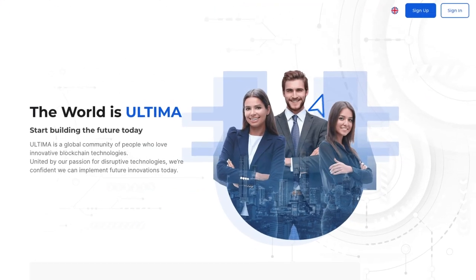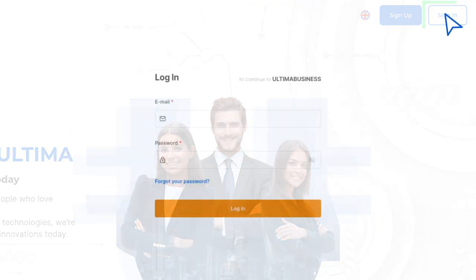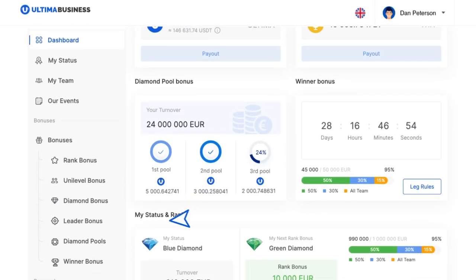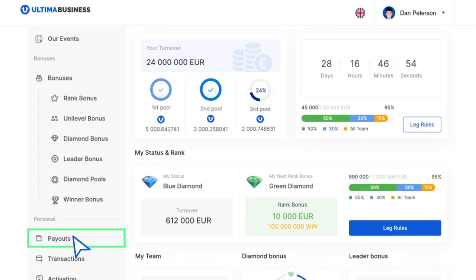Now that you've ensured that your wallet is activated, log into your Ultima Business account. Inside your personal account, click on the Payout section located in the left menu.